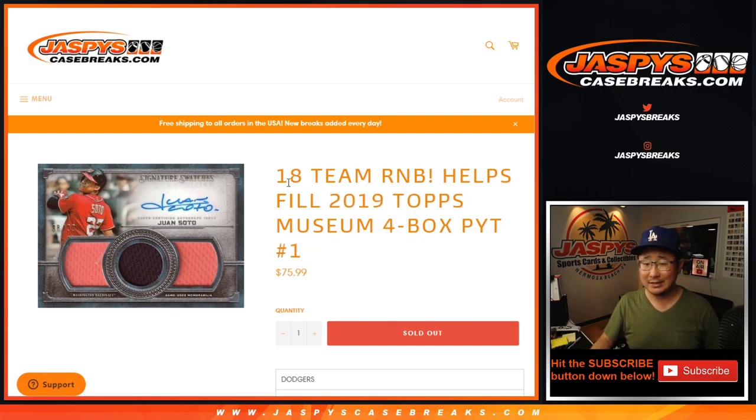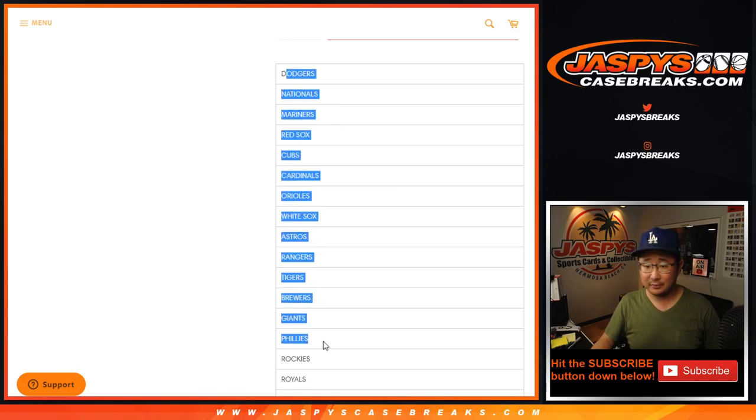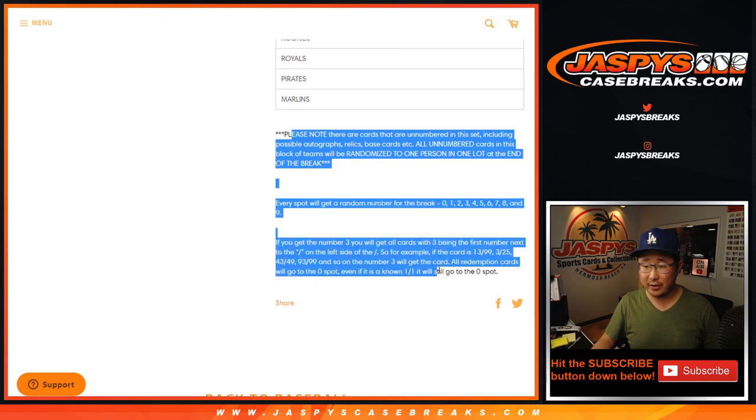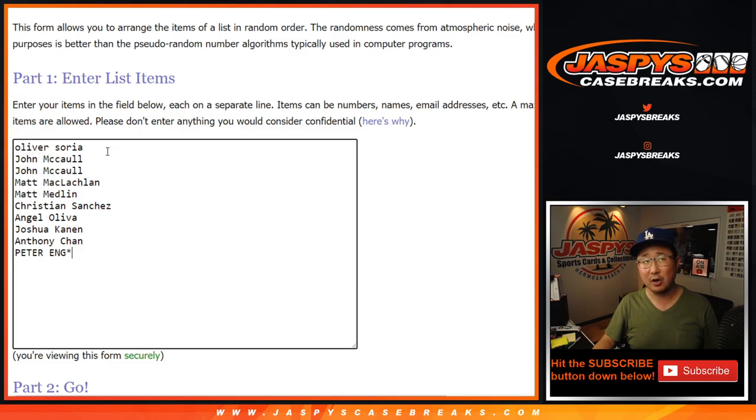Pick your team — this is an 18-teamer, a big one, featuring all those teams right there. There are the instructions on the number block. If there are non-numbered or unnumbered cards, they'll be collected as one lot and randomized to one person in this randomizer. Usually base cards — I think most of the hits are numbered, if not all.